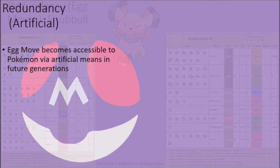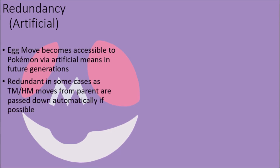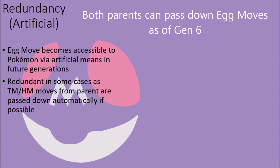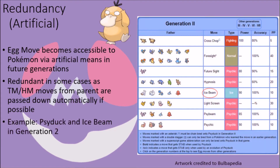Another major category of redundancy can be seen in moves that were originally only available as Egg Moves, but eventually became more accessible when said moves were turned into TMs or made available through other means. Since a move as a TM can be learned by a certain variety of Pokémon, it makes sense that removing them from an Egg Move list would happen, since TM moves known by the Father are always passed down to the offspring if they can learn them regardless. A good example would be Psyduck being able to learn Ice Beam via Egg Move in Generation 2 — it made sense since Ice Beam was not available as a TM in Generation 2, but by Generation 3 it had become redundant and its removal was imminent.